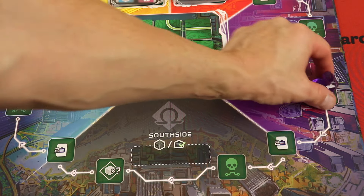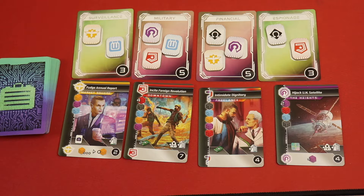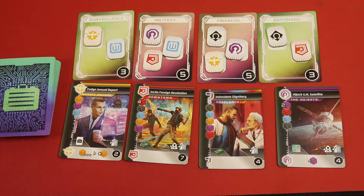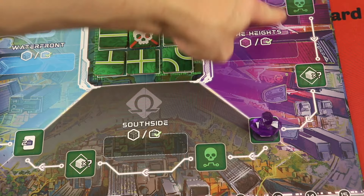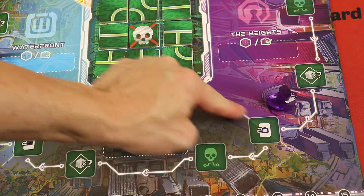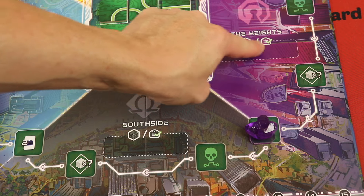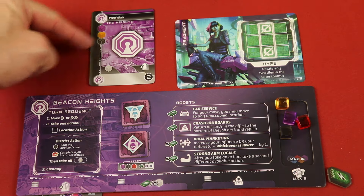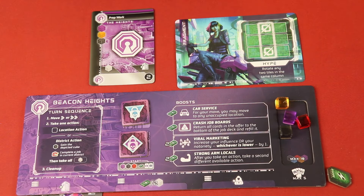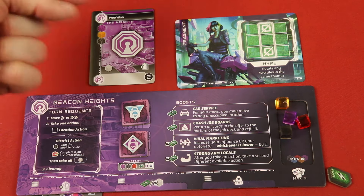Here is getting two jobs — any two of these that are here or off the top. Now when in a district, instead of doing a location action, you can do the district action. So if I'm in any of these purple spots, or this one because it's considered to be in both purple and black, I could take this: it's one purple cube or I can complete a job that's purple. So let's say I had this — I need a purple, yellow, and black and I do have those. Now once per turn, you can get rid of a job card as one cube, so if I didn't have yellow and I had an extra job card, I can get rid of that instead.